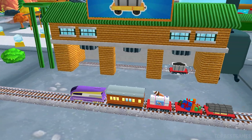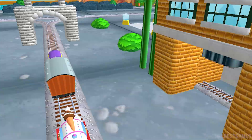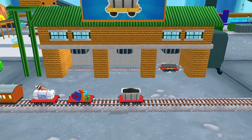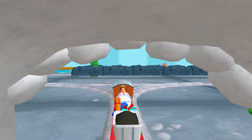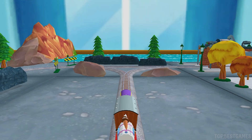What type of wagon should we pull? Just drag the wagon to one of the engines. That's the way! I love that! Let's go to the big bridge! Right leads to Brendam Dock. Let's go to the big bridge!